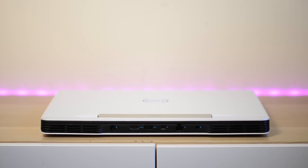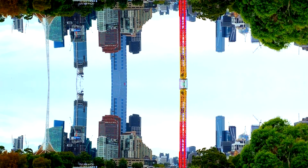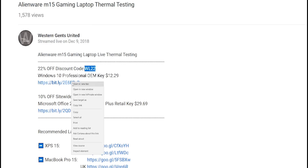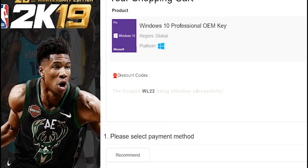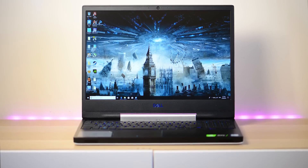Yes, you know what time it is — G-Banger time! Let's get rid of Windows Home and get some Windows Pro. Copy and paste my code from the description — new codes, new discount. You can get Windows Professional Office, paste my code, boom — it's Windows Pro time.